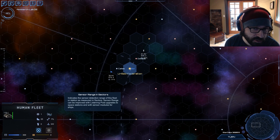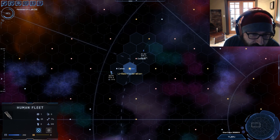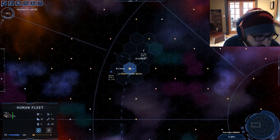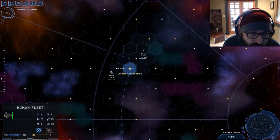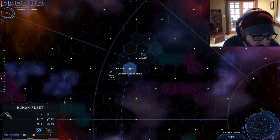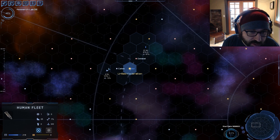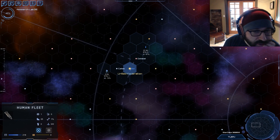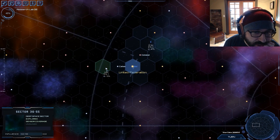The sensor system has been overhauled so that you have visibility of things that are in range of your ships because of the sensor array on board. The colony ship here has a sensor range of zero, so if we move it into a sector you'll see it can only see things that are in the same sector as it — that's what a zero sensor range means.